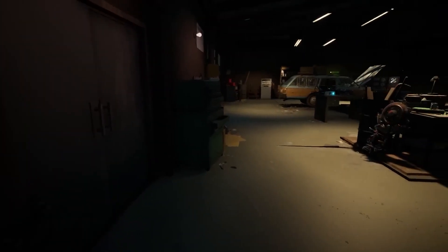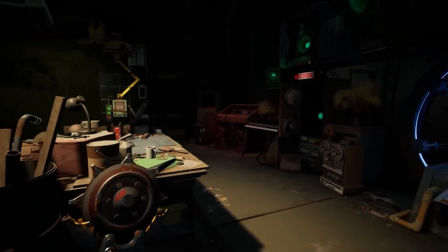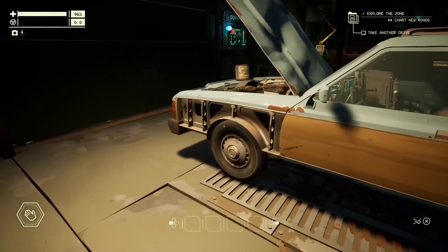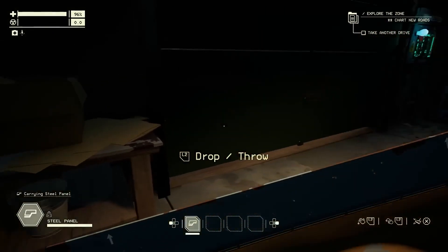We're going to start this walkthrough in the garage. It's your base of operations where you start and end every trip. Eventually it'll start to feel like home, and while it can be upgraded, the car is the real star of the show. It's not just a vehicle, it's also the key to your survival. Each part has a purpose, and they can be swapped and upgraded.